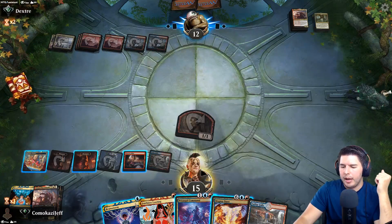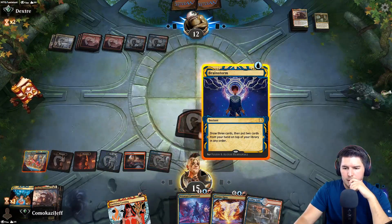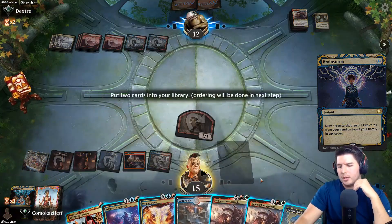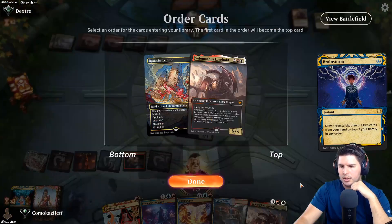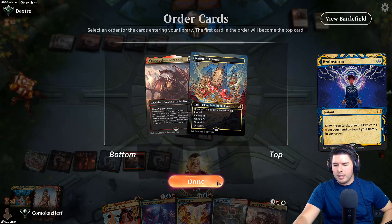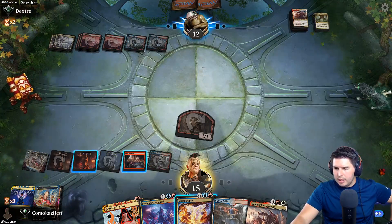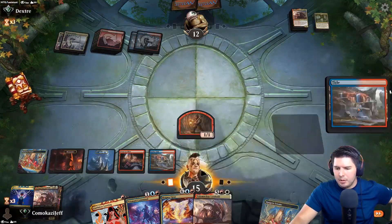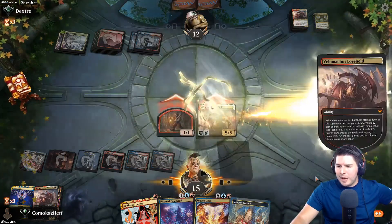Brainstorm - let's put this back, this back. Let's draw the land and get rid of the other Velomachus. We do want untapped land if possible so we can go into Magma Opus, but hard casting the Lorehold with Mizzix's Mastery or another Time Warp.